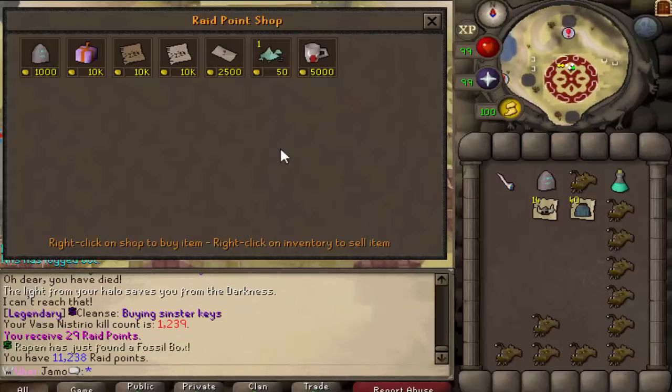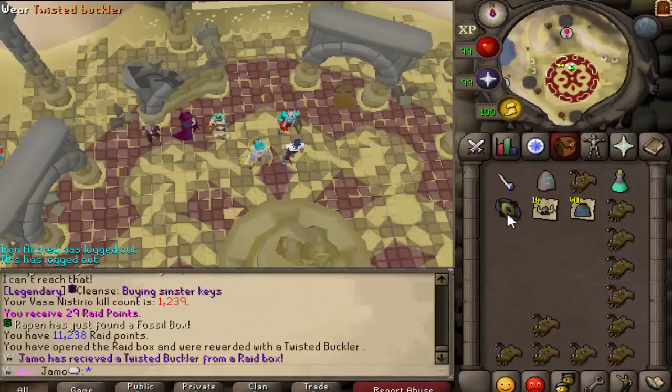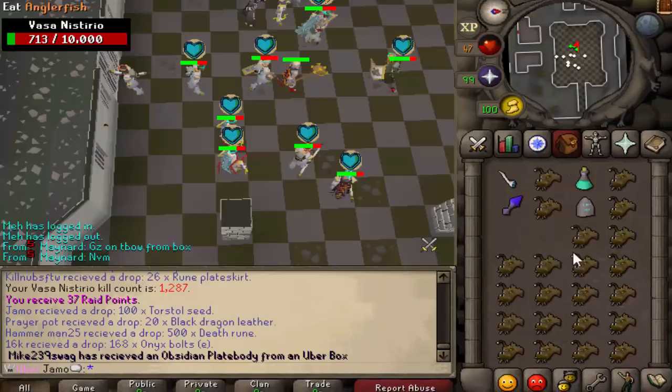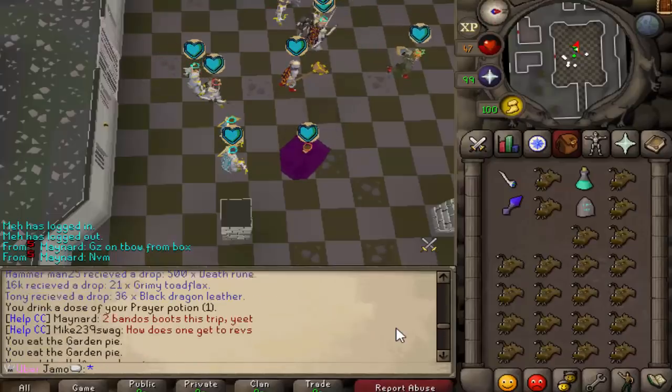Alright, so I have enough raid points for a raid box. Nothing suspicious about it at all. That's kind of funny, considering we just did a Voss mask, but that is components, so I am happy with that. So I got a raid box from Vossa somewhere up here.